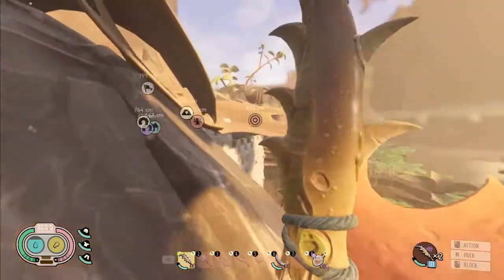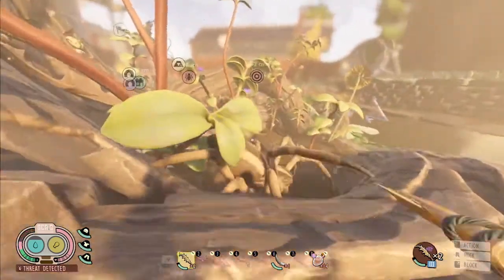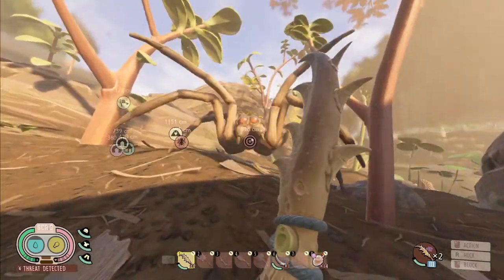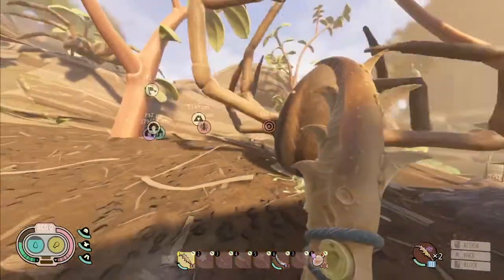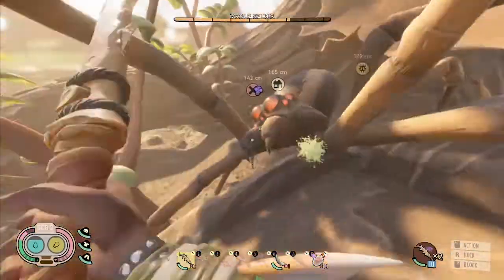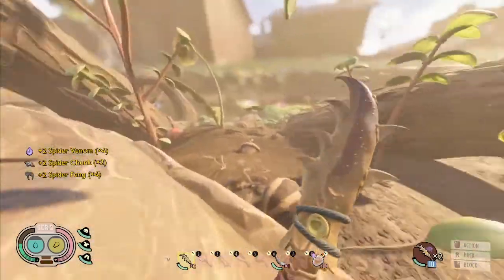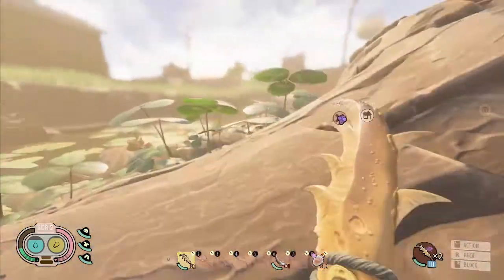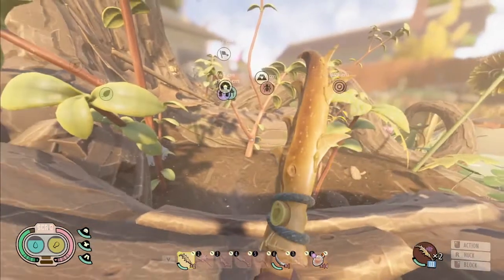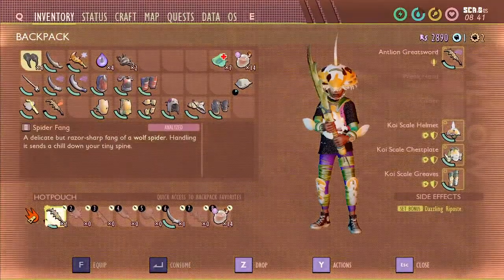And just like that, he's dead. With a crit from Coupe de Grasse, you're pretty much set. Four hits and they're probably dead, sometimes five — it just depends on what armor you're using. With koi scale that's four hits, but it might be five with spider armor. Either way, you can see how fast it is — if you know what you're doing, you'll only have to parry one or two hits before they're dead.